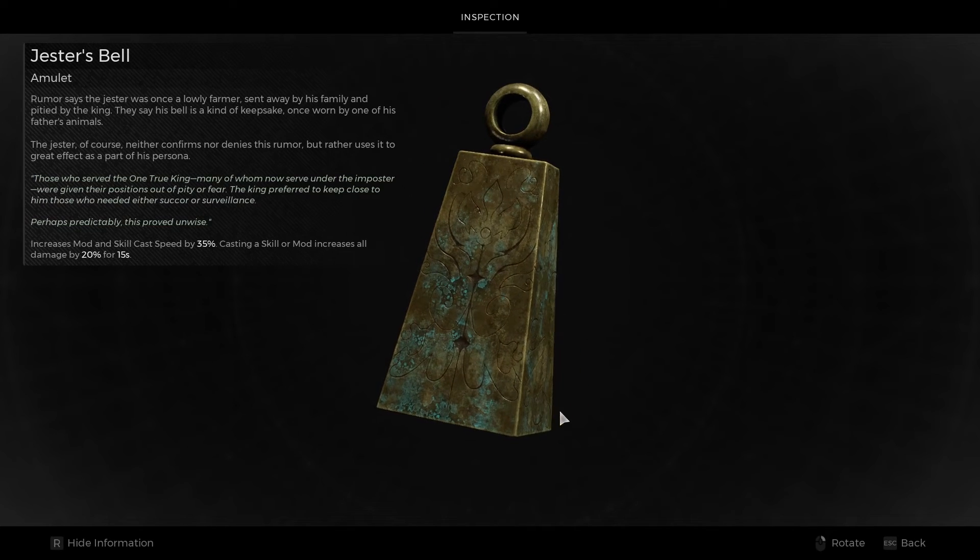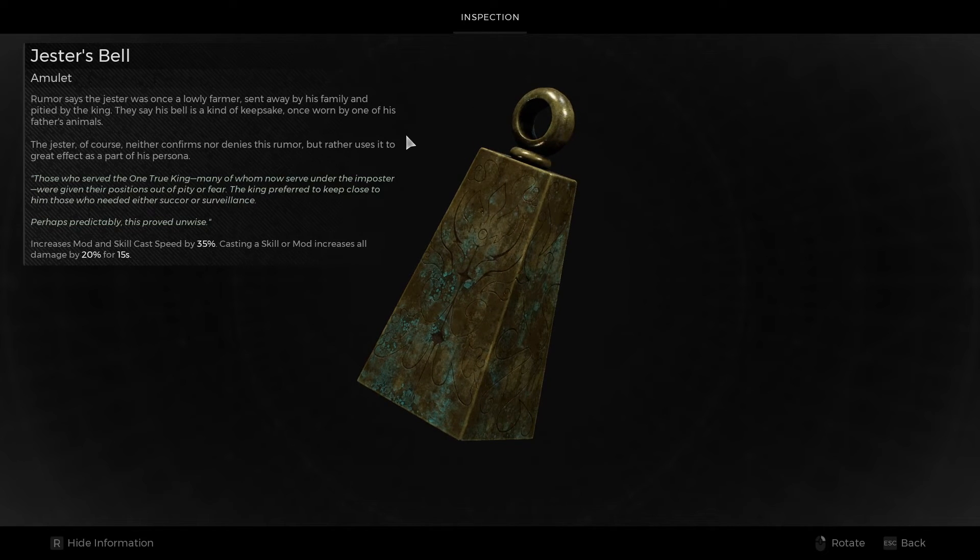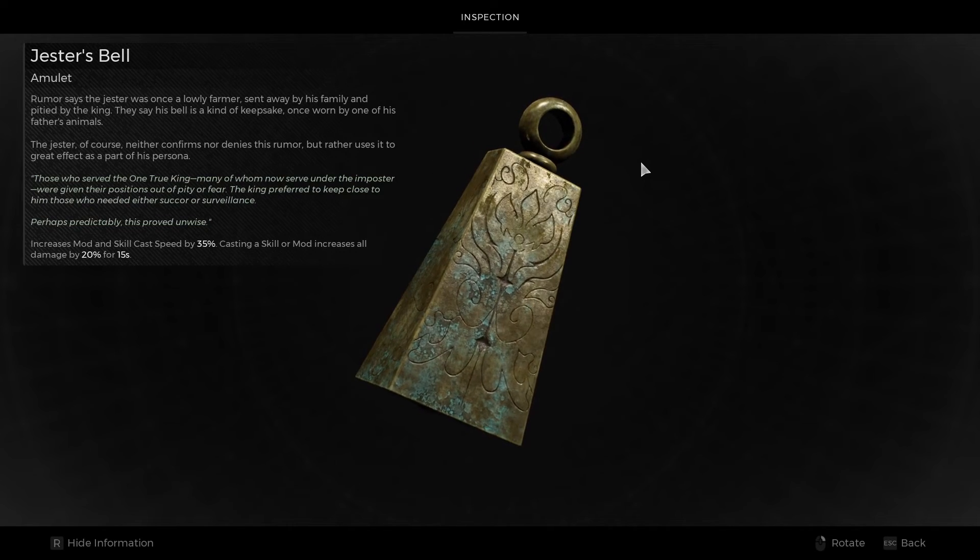What's up everyone? In today's video, I'm going to be showing you how you can get a hold of the Jester's Bell Amulet, which is a secret item in Remnant 2.